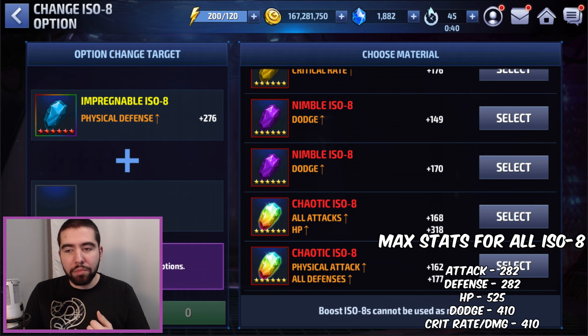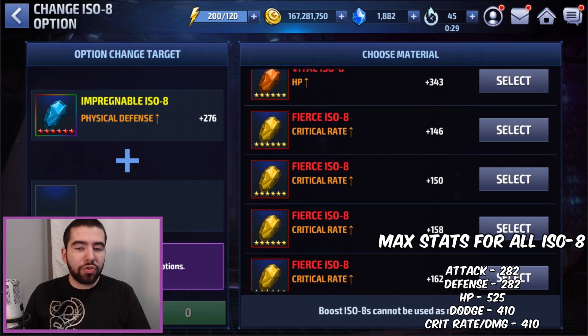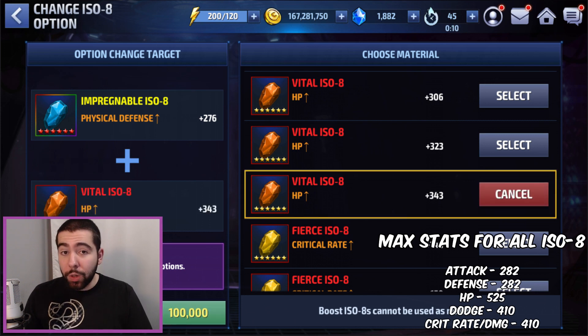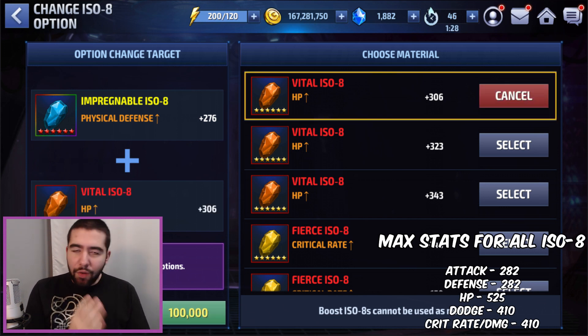Keep in mind you cannot use the growth or extreme growth ISO 8 that you get for completing 70 timeline battles per week — you have to sacrifice your regular ones. My advice is to sacrifice the purples, yellows, and oranges first, as those are the least useful and have no fluctuation in their stats. Additionally, you can use ones that have lower base stats — the game organizes them by stats, so you can see values like 306, 323, 343. The one with the highest base HP will be closest to 525 when fully awakened, so use the lowest-stat one as the sacrifice. Ideally I reroll this — I hit all defense, I hit 282, and I'm really happy. The gold cost is 100,000, which is not very expensive in the overall context of ISO 8 enhancement.